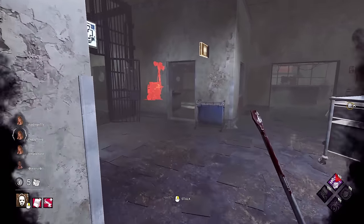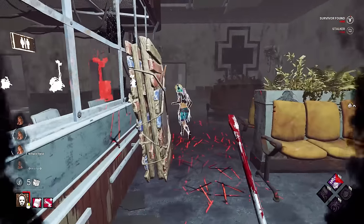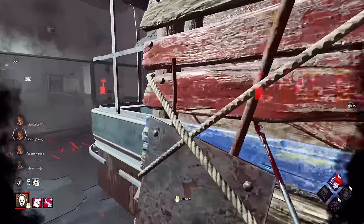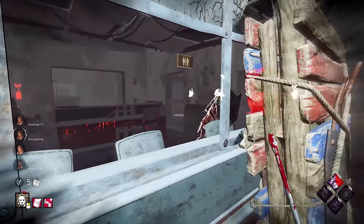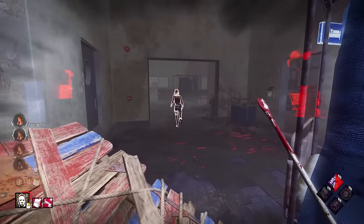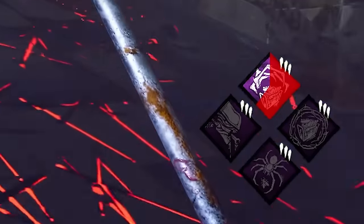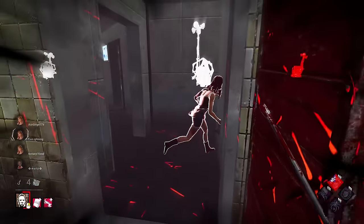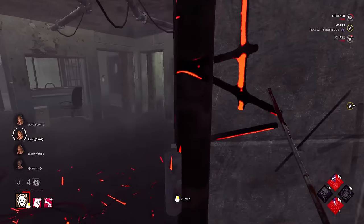I do have two other builds I really want to show you guys. There's a way to make Myers an S-tier killer. This makes him look pretty good, but against really good survivors this isn't great, because good survivors will hold W far away and stop you from getting stalk. You see how the survivors are kind of giving me the stalk? I also have a build that makes Myers vault windows before he even presses spacebar — he's through the window, which is insane.